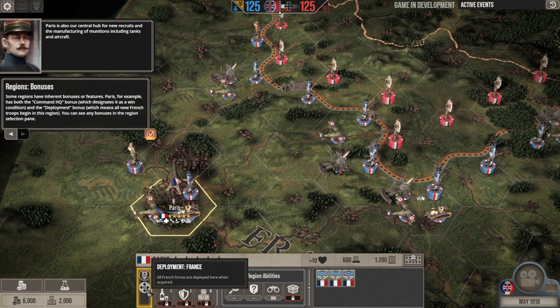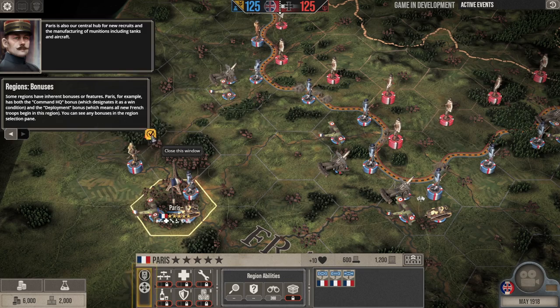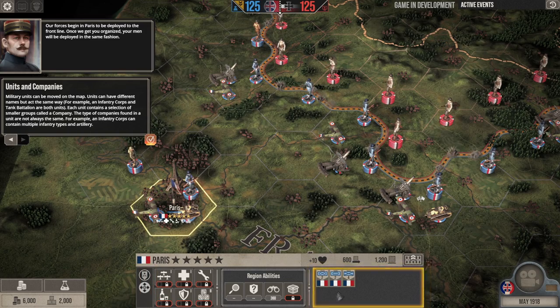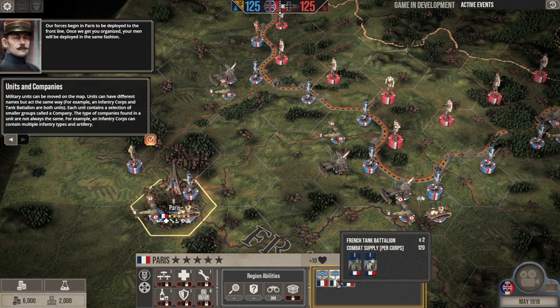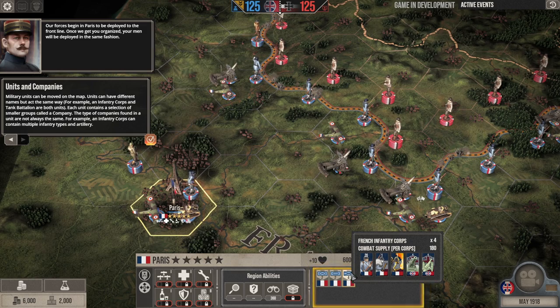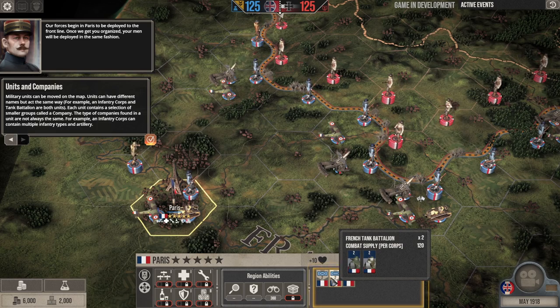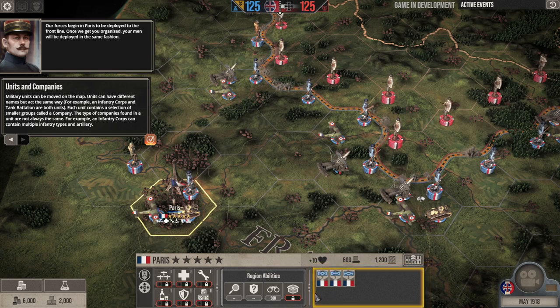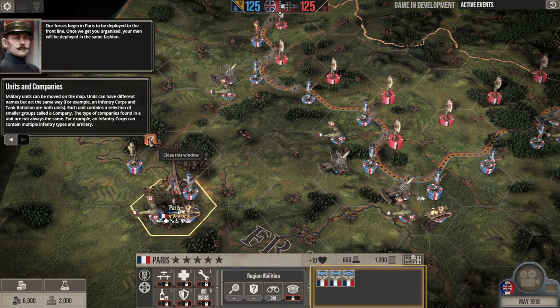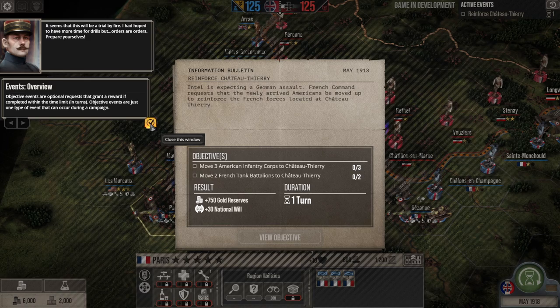Different regions have bonuses. Paris, for example, lets you deploy troops there because it's the French headquarters and has the National Command HQ. The units down here in the Paris hex include two French air wings, two French tank battalions, and four French infantry corps. The little X is the typical NATO symbol for infantry, the oval for armor, and the figure eight for air force units.